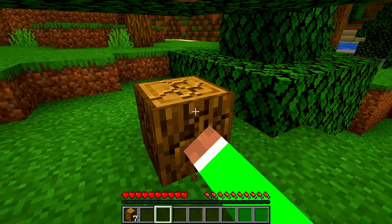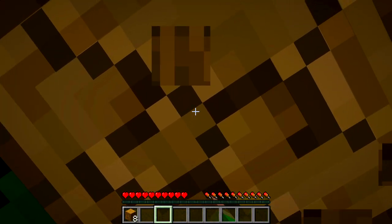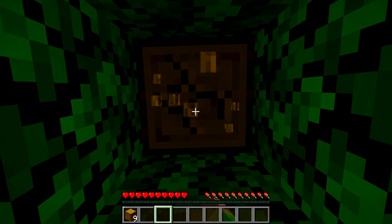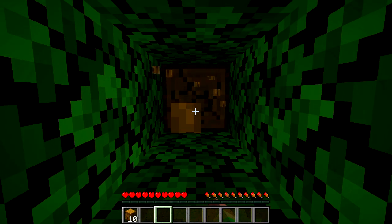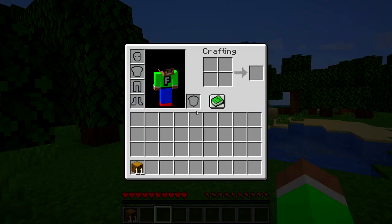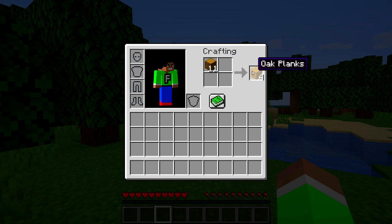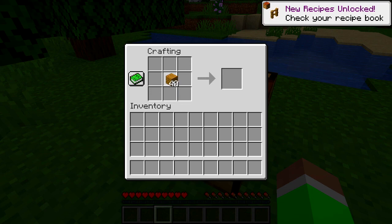Let's just get some wood right here and kind of start off our little journey. Hopefully we get some good gear — I don't know what kind of gear comes from the rain, but hopefully it's good, like some diamond chest plates. I don't know, just stuff I really need to be honest. Let's make a crafting table.